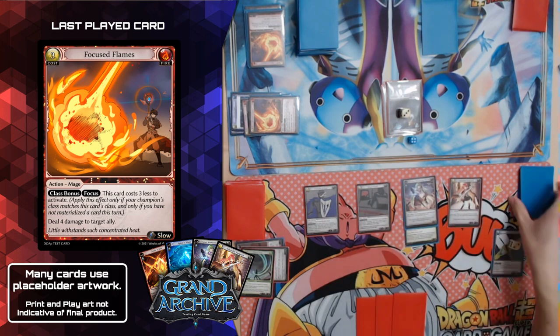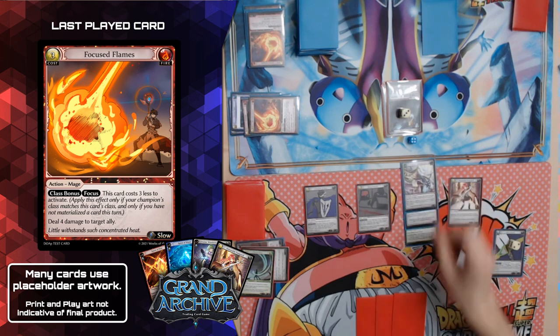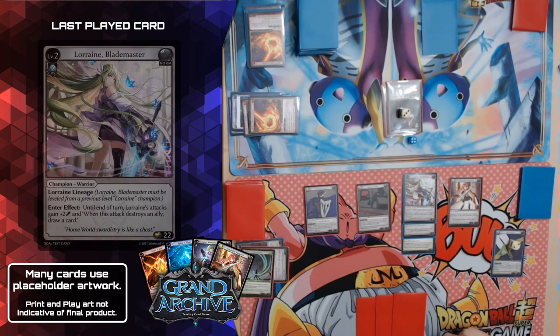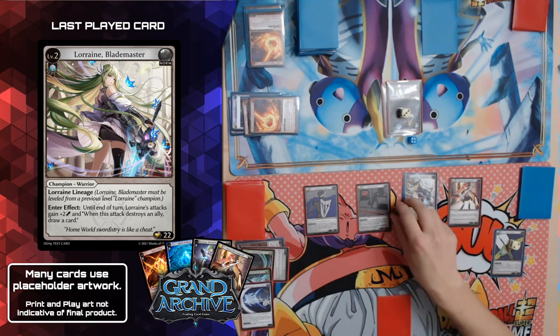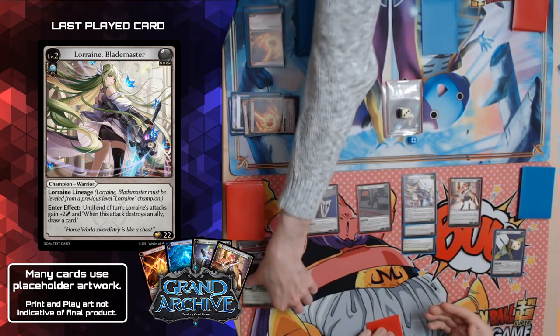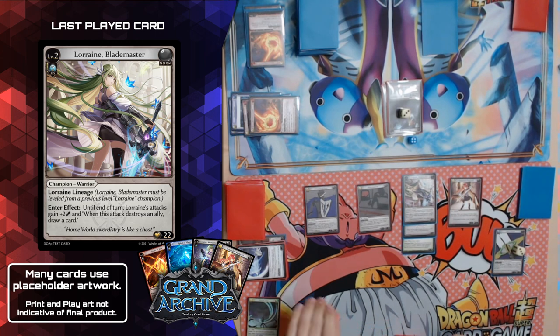Mage is sometimes a very slow and steady class — we're going to try to weather the storm until we can combo off. I will level up to Lorraine Battle Blade Master, and it has an enter effect: until end of turn, when Lorraine attacks gain plus two damage, and when this attack destroys an ally draw a card. Good thing you have no allies. Paying the cost — six and one — banishing Favorable Winds, odds and evens, Spirit Blade, Ghost Strike — banished. Move to recollection: I will add a durability counter to my Seer Sword off of Weaponsmith — pretty good combo.